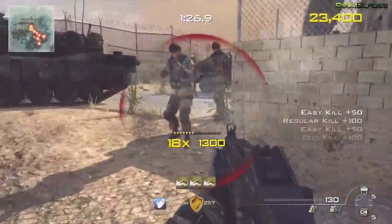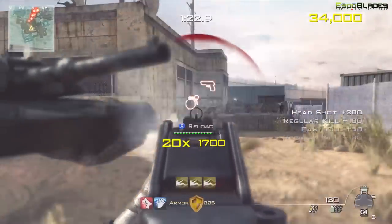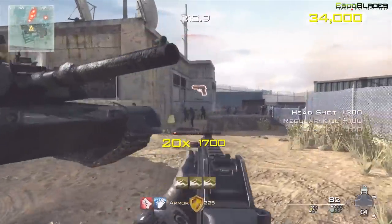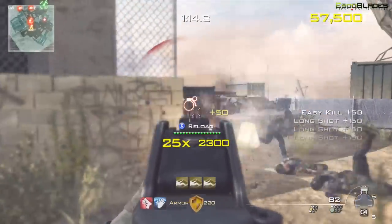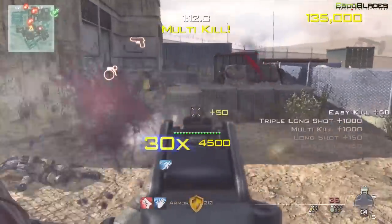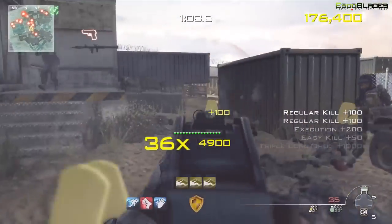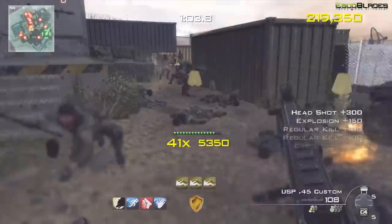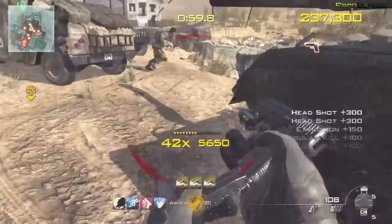You can see the combo meter counting down — you've got to keep that as high as possible to rack up as many points as you can. You've got a load of pickups so you can pick up weapons, and after you get a certain amount of kills you get perks, as you can see at the bottom, and your armor as well. Eventually you'll start getting airdrops which give you things like the freeze combo meter, so you can keep that at a particular level.